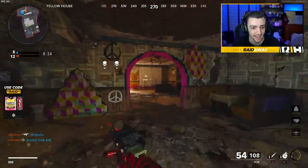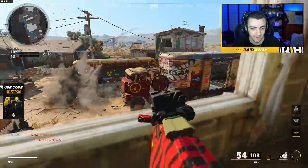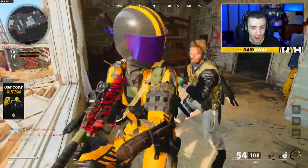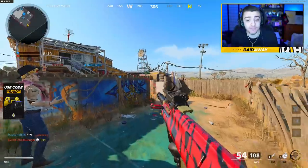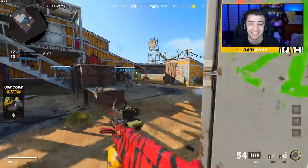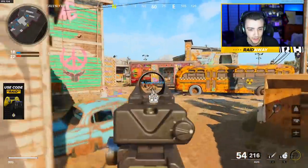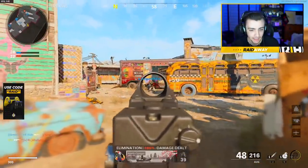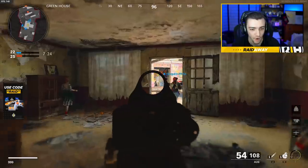We have the AUG in hand and we just need two more camos — that's it. It feels good to be back on the Road to Dark Matter grind. I keep getting assassinated every video while I'm trying to talk to you guys. We need to get kills while an enemy is taking cover, and also get kills while a UAV is up.